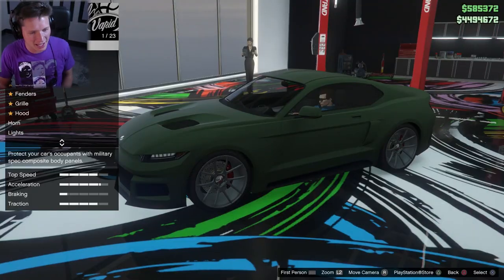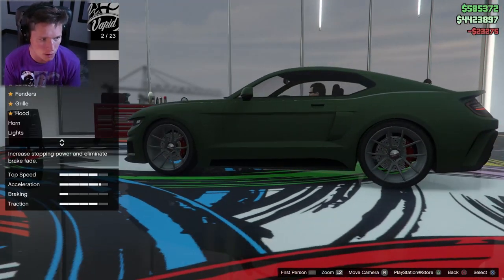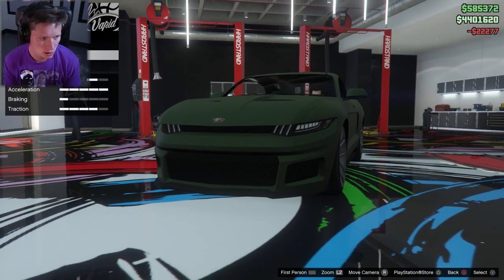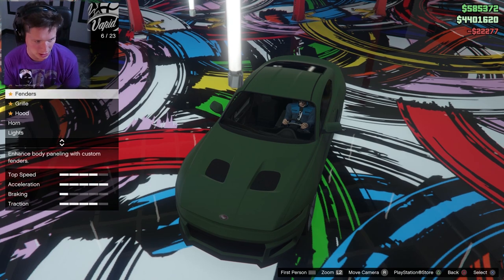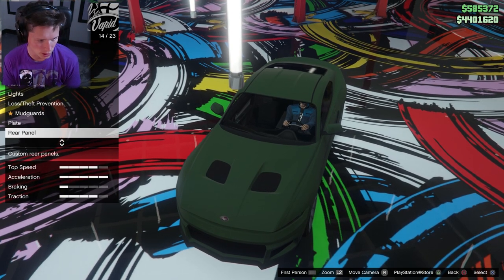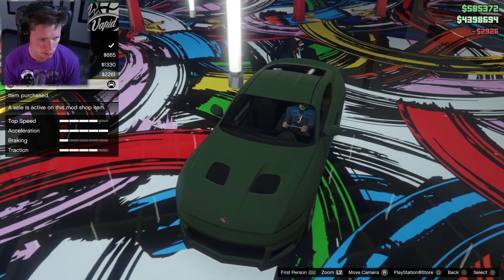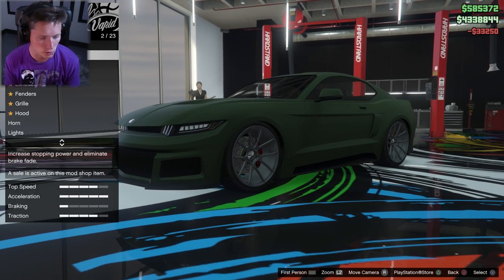I definitely would have loved the lime green — that dark green is just too dark. So we're gonna go ahead and do all armor, all brakes, full engine. We can change the brace bar if we want — that's a customization option. Suspension all the way, transmission all the way, turbo all the way. Looks good to me.